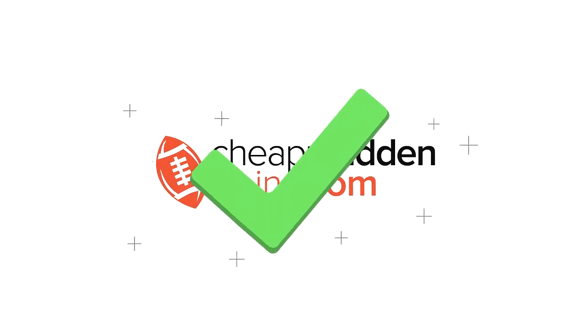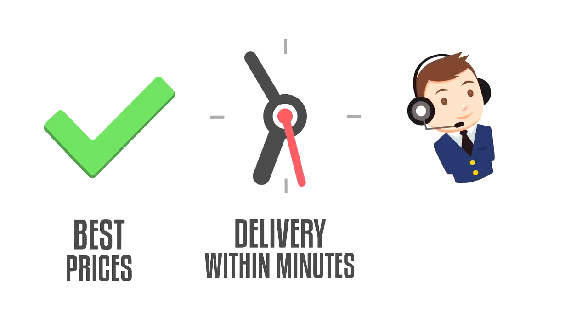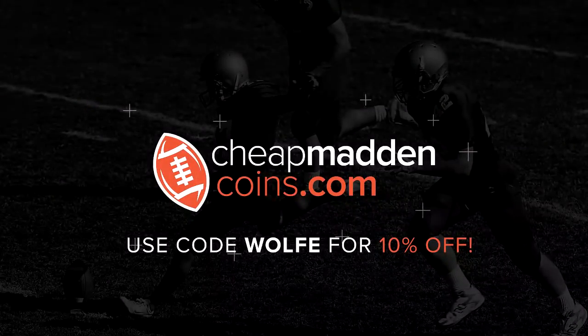If you're looking to build your team, make sure you head on over to CheapMaddenCoins.com for the cheapest prices, fast delivery, and 24-hour customer support. And make sure to use code Wolf for 10% off.